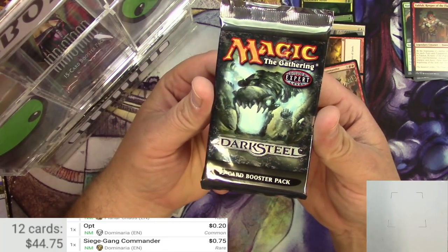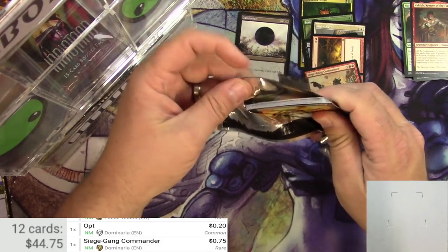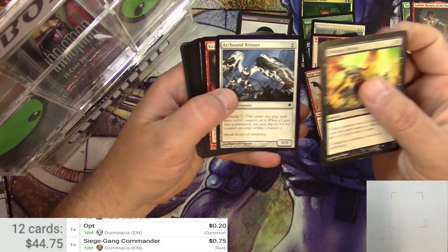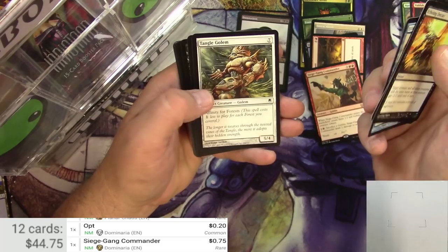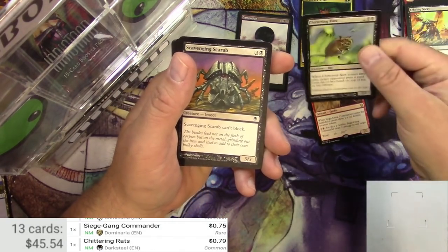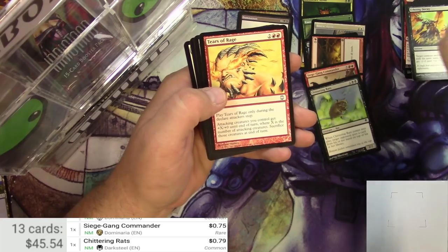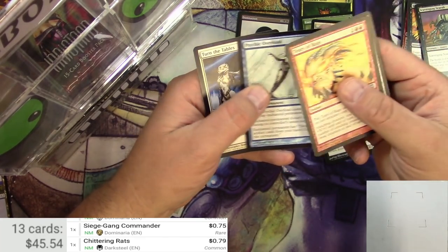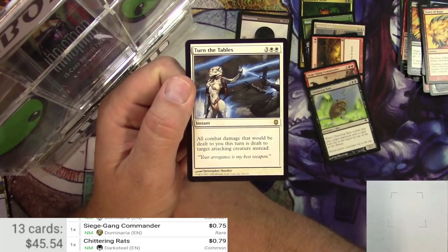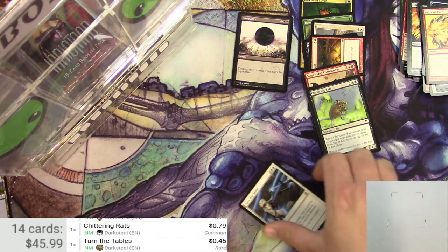Pack of Darksteel. Very good possibilities out of this pack. Let's see how we do — going all the way back to 2004. Got some Arcbound stuff, some Krark-Clan stuff. The Chittering Rats — some of these rats I always check. It's not bad for a common that fits into rat tribal decks. Drooling Ogre, Tears of Rage, Darksteel Gargoyle, Psychic Overload, and a Turn the Tables — five mana for an instant. All combat damage that would be dealt to you this turn is dealt to target attacking creature instead. Pretty high casting cost for something like that, so it's just bulk status.